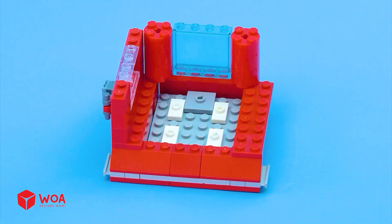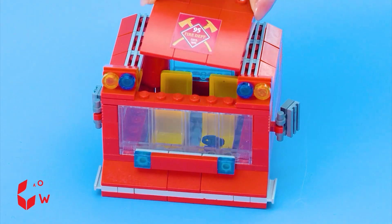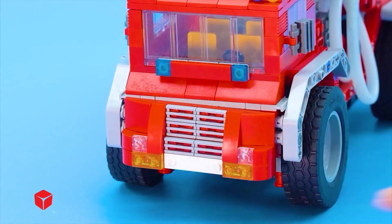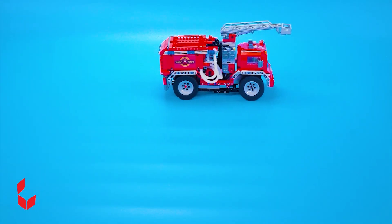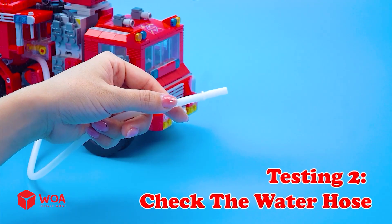Step 3: Build the fire truck. Install the aerial ladder. Step 4: Test the fire truck. Testing 1 — check the motion. Testing 2 — check the water hose.